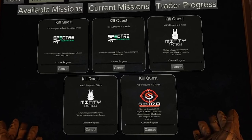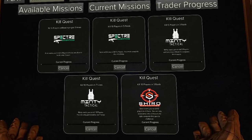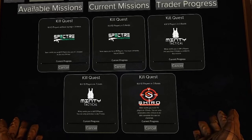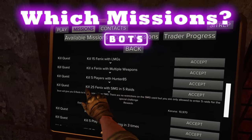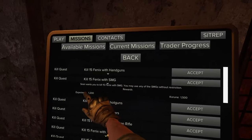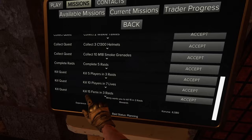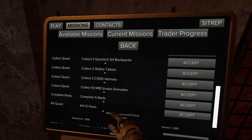If you prefer killing Phoenixes instead of players, here are the best missions to stack. For Spectre, grab the mission to kill 25 Phoenixes with an SMG in five raids, and the one to kill 15 Phoenixes with an SMG. For Minty, grab the mission requiring you to kill 12 Phoenixes and the one to kill 15 within three raids. The 12-Phoenix mission is easier since it's not restricted to a time frame — you could complete it in a single raid.